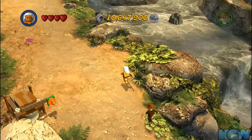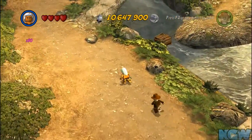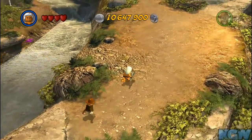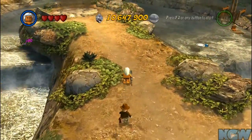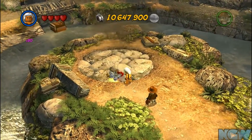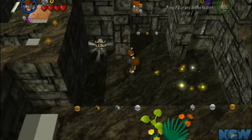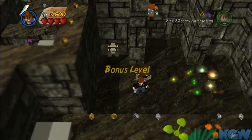Lego Indiana Jones 2 walkthrough for nextinwalkthroughs.com - this is the Diggers bonus level. For this one you're going to need to get the shovel, which you unlock by completing a strange puzzle. You have to blow up and activate these heads, then activate a bunch of other heads that appear on the map. Check the Indiana Jones 2 collectibles guide on the website under Kingdom of the Crystal Skull part 3 for a video guide on the races and characters.